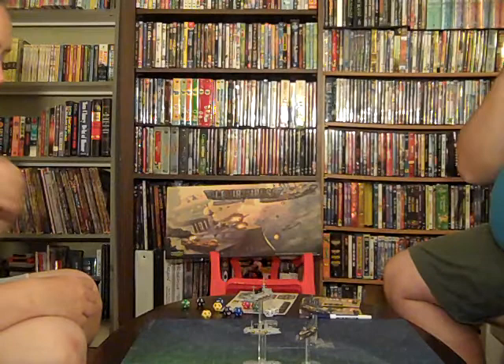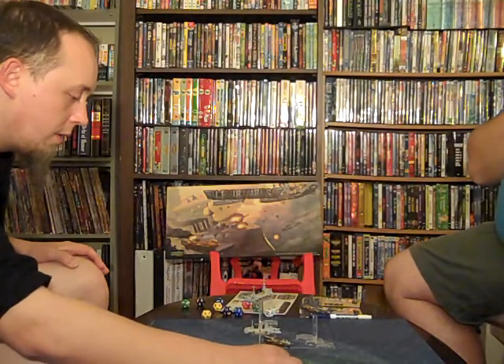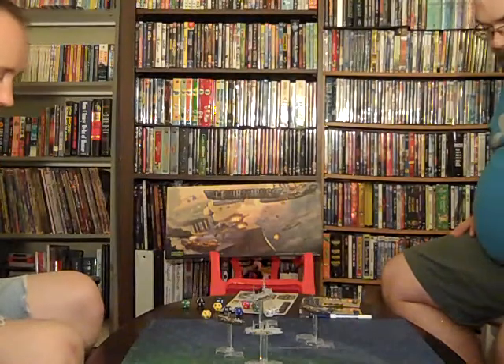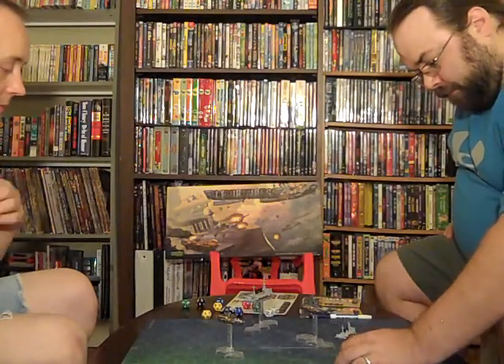I'm sure they will add boarding actions — the guy running the demos was talking about aircraft carriers already. Oh wow, nice. My little one still has nine movement points. Counting: one, two, three, four, five, six, seven, eight, nine. Then the other ship: one, two, three, four, five, six, seven.